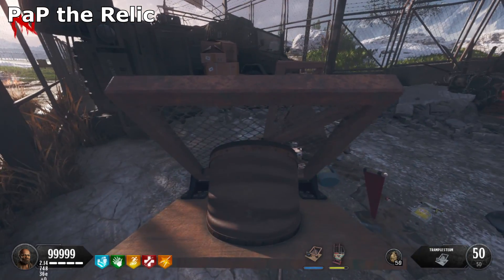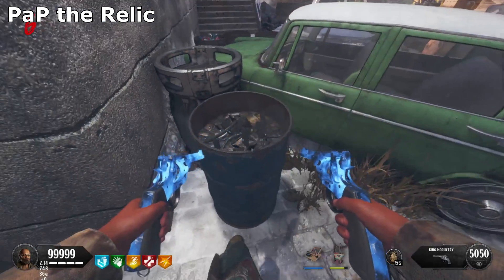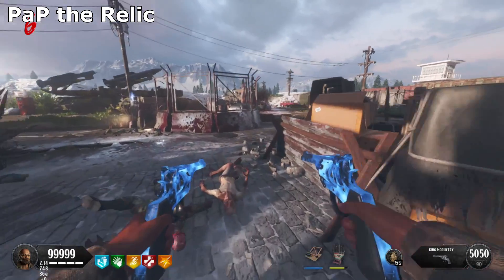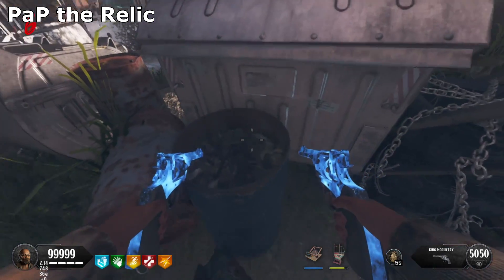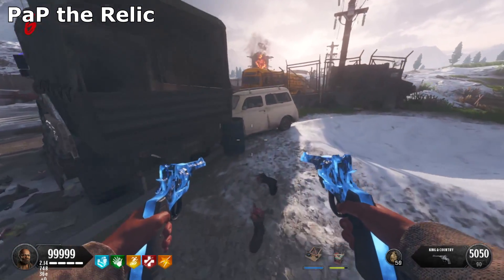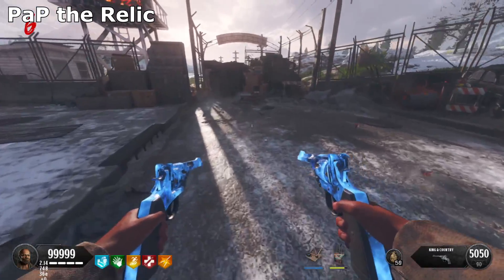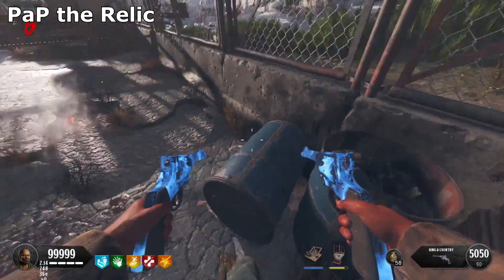Once you have all three power generators charged up, you will need to Pack-a-Punch the relic. But before you do that, place the Trample Steam down near Pack-a-Punch to get up there quickly. Now, there are blue barrels around the map — once you pick up the relic you'll have to follow these barrels in a specific route, similar to charging the Magma Gun on Blood of the Dead. The blue barrels serve as your charge-up points. It's very important you follow this exact route, and make sure you have the Trample Steam down near Pack-a-Punch before starting this step, because if you put the relic away it goes back to the stove and you fail the step.